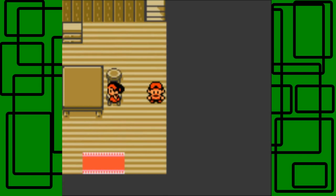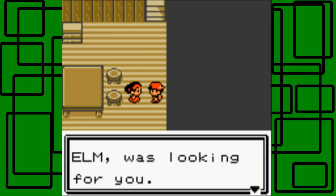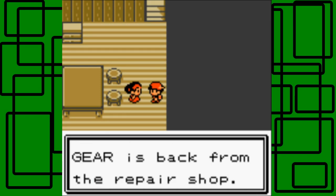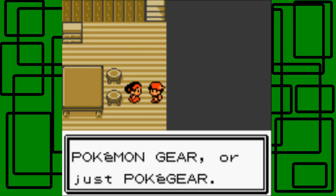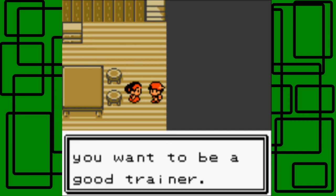Let's go downstairs. If you walk past your mom she'll notice you going by. 'Oh Steven, our neighbor Professor Elm was looking for you — he said he wanted you to do something for him. Oh, I almost forgot your Pokemon gear — your Pokegear is back from the repair shop. Here you go.' We get the Pokegear, awesome! Pokegear — Pokemon gear, or Pokegear for short — is essential if you want to be a good trainer.